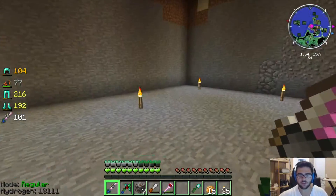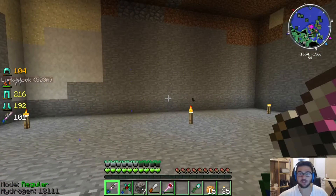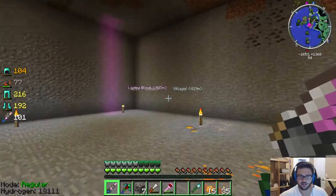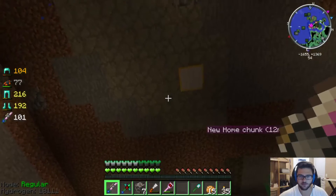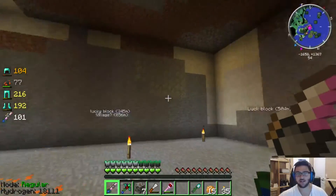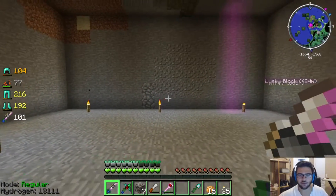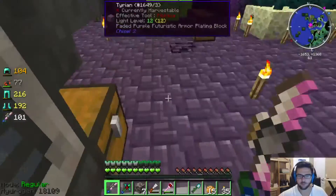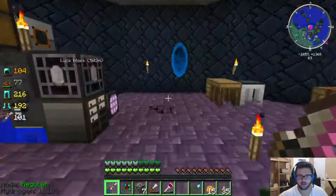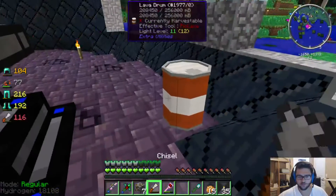The first thing I want to show you is the space underneath my tower — eventually this area down here is going to be my designated ME master chamber. I've got a chunk loader here I'm gonna have to move, but this is an entire 16 by 16 chunk right underneath my main area. I'm going to have ME controllers in the ceiling with wires coming down and all my processing down here, differently from the last series where I used a compact machine.